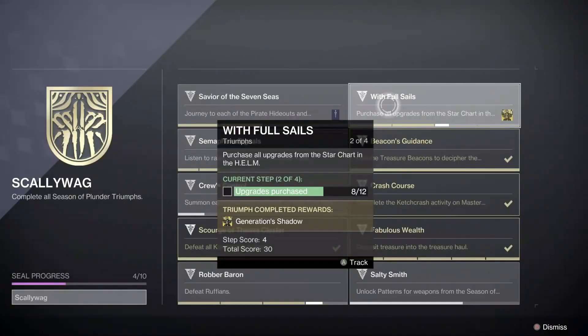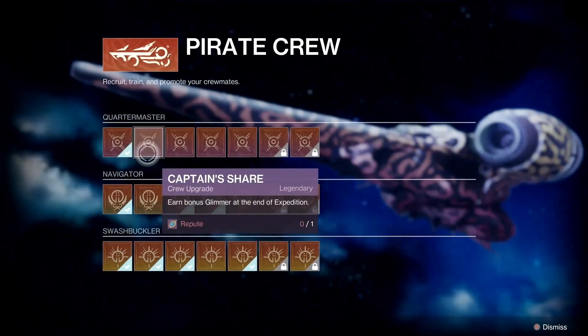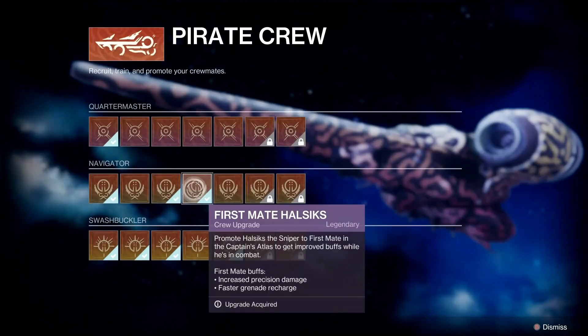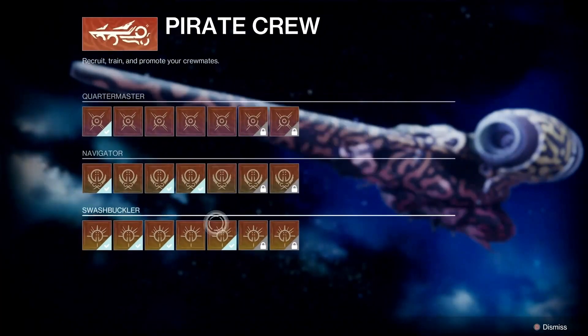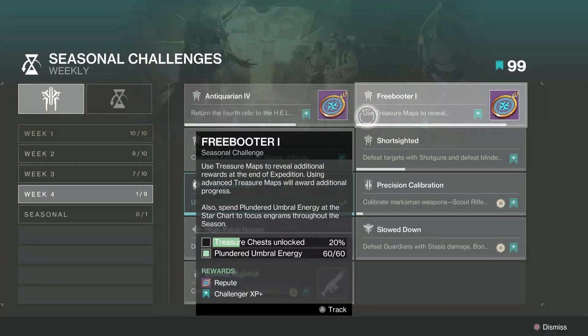With Full Sails requires you to purchase all of the upgrades from the seasonal grid at the star chart in the Helm using Repute. Currently we can only get 2 each week from completing seasonal challenges, which are pretty easy to complete. If we keep getting 2 each week, we will be able to complete this by week 11 of the season.